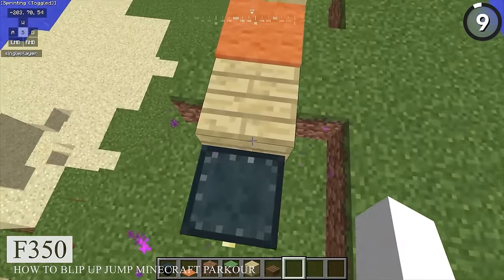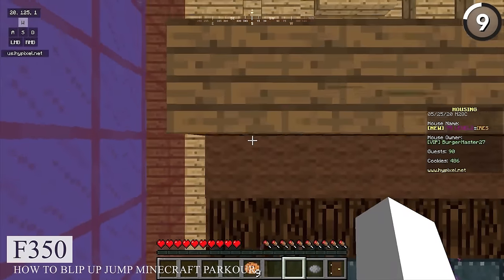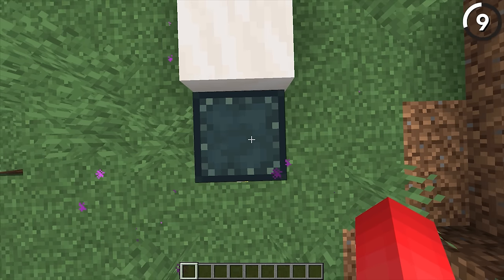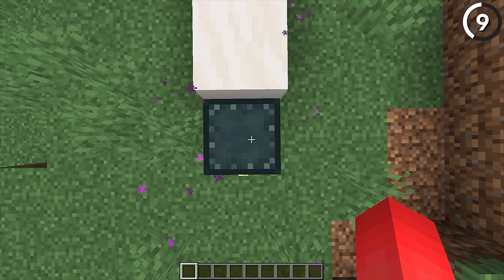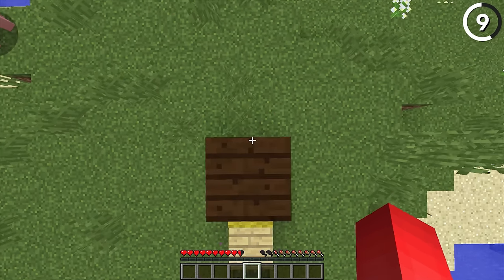This jump might look impossible — and frankly, it should be — but with the help of something called blip jumping, we're able to jump more than two blocks vertically. When you align yourself to a specific pixel on a chest or ender chest and start spamming the space button, you can use a specific setup to jump much higher than normal.